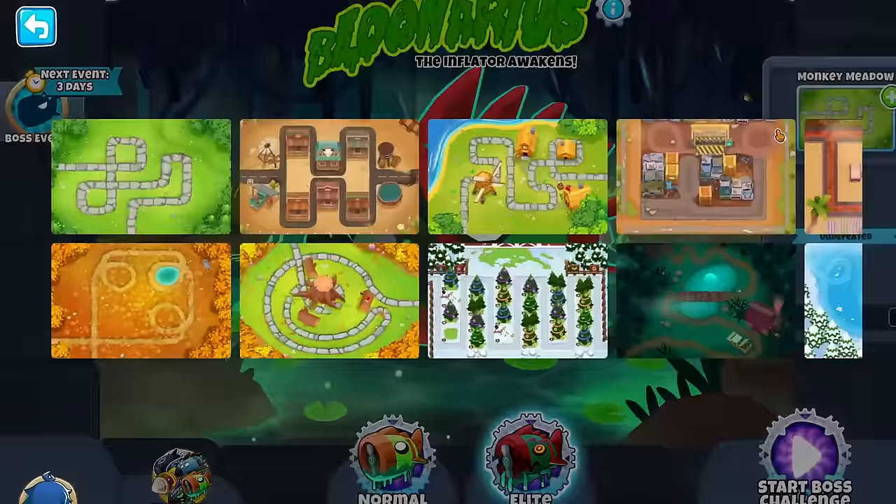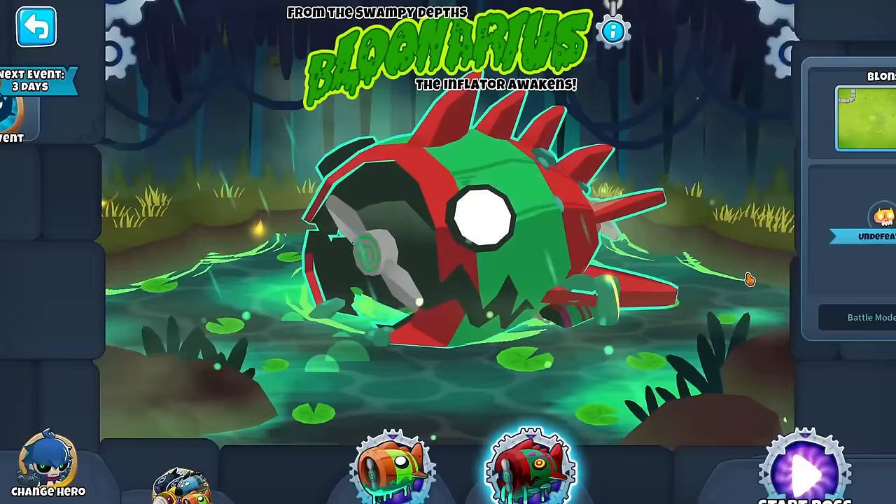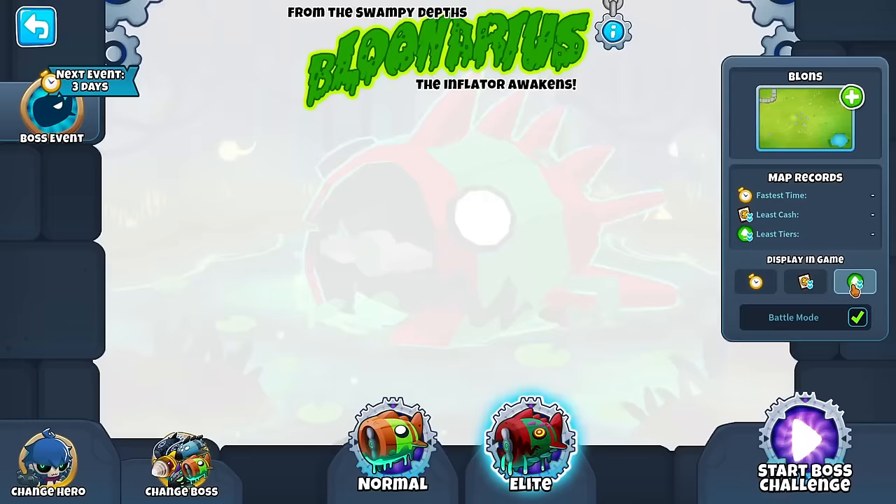They tell you when the next boss event is, and you can pretty much choose any map of your choosing, including Blons. On top of that, in battle mode you can practice your score for fastest time, least cash, or least lives. The possibilities are endless — stay tuned for that, it may be soon in the future.